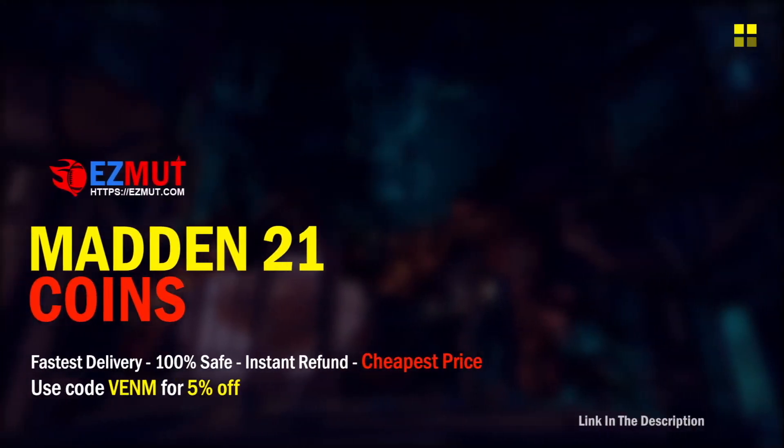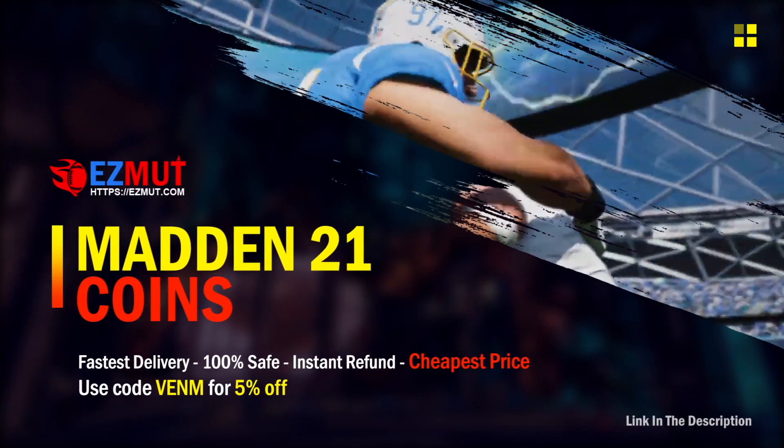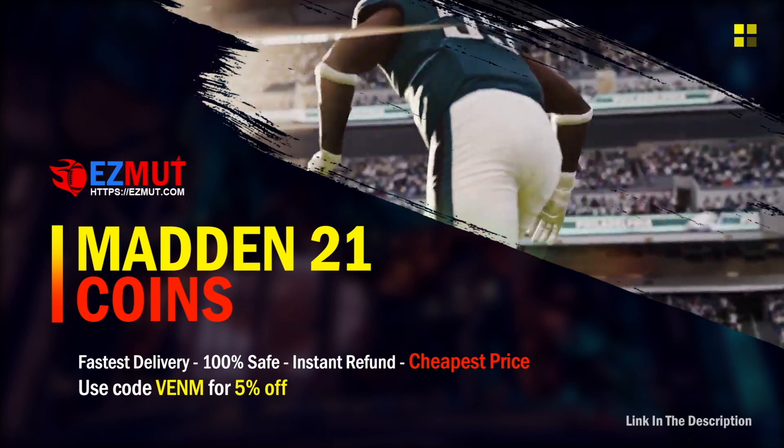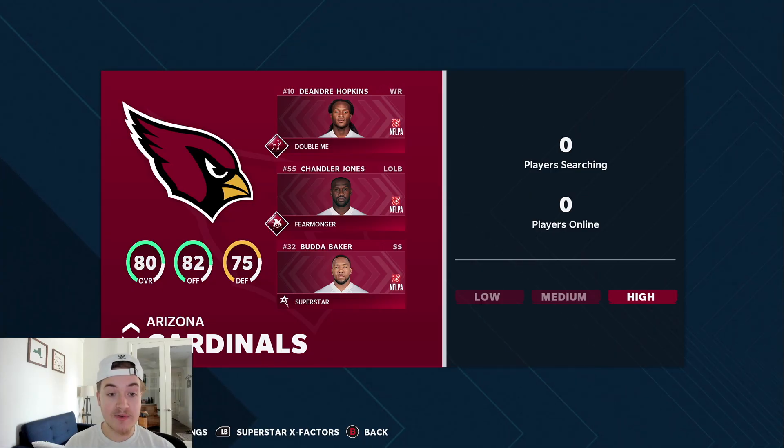For fast, cheap, and reliable Madden 21 Ultimate Team coins, make sure you guys go check out my sponsor EasyMutt. Use code Venom at checkout for five percent off.